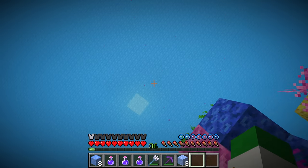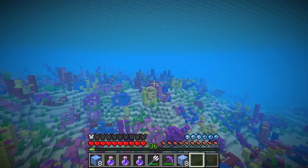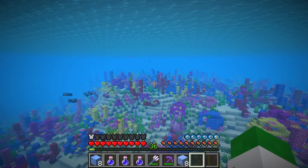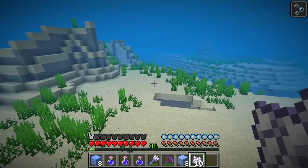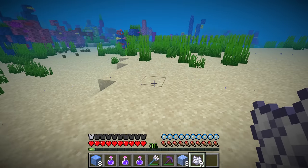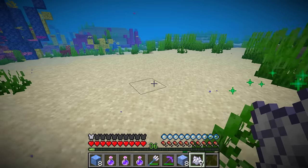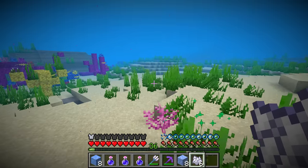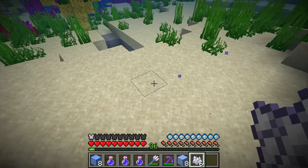Even if you're not in the coral reef part of the warm ocean, if you bone meal the sand on the ground you will get some corals that generate along with the seagrass. Usually bone mealing the ground in an ocean or underwater will give you seagrass, but in this biome, some assorted fans and corals will also be here.